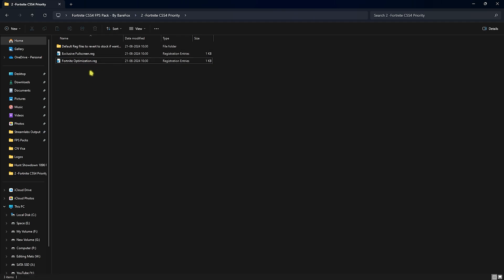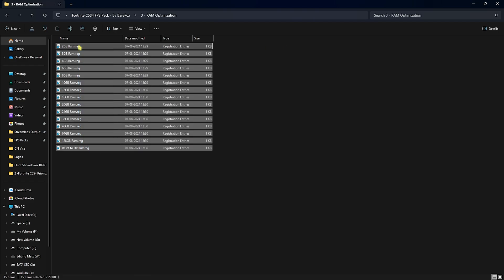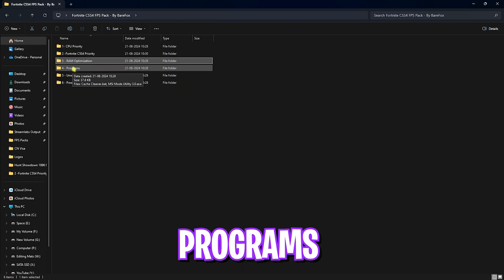I recommend running both Fortnite optimization files — double-click to run them and they'll update your registry to optimal settings. You can always revert from the folder. The third folder is RAM Optimization with multiple registry presets — select the one matching your RAM size. I have 32 GB so I run that one. If you want to reset, there's a default option provided.